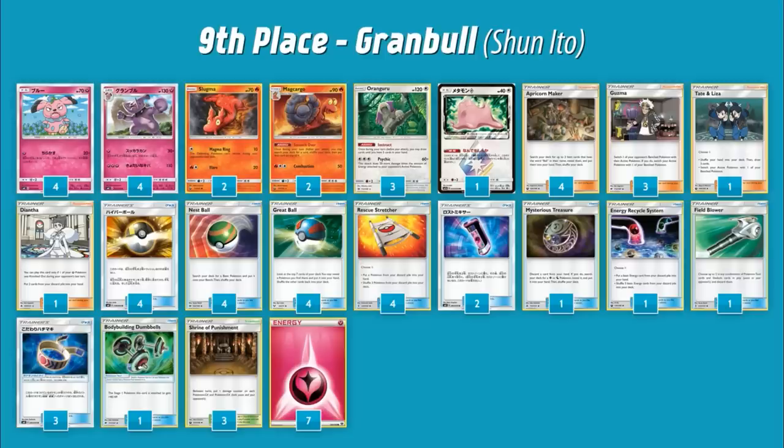The ninth place deck is insane — it's Granbull Magcargo. Granbull is a new card in Lost Thunder: for one Fairy you do 30, and if you have no cards in your hand you do 130 more — so you do 160 for one energy with no cards in hand. With a Choice Band you're already knocking out Buzzwole; even without it you're one-shotting a Rayquaza or an Ultra Necrozma due to weakness. The deck tries to use this attack over and over, so you have Magcargo to stack the top of your deck and three copies of Kangaroo for Instruct to draw up to three cards so whenever you play your hand to zero you can work your way back up.